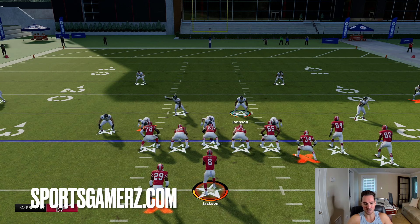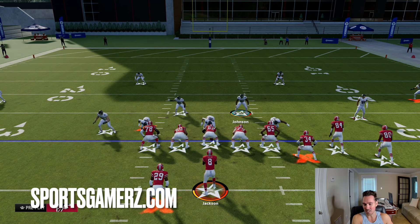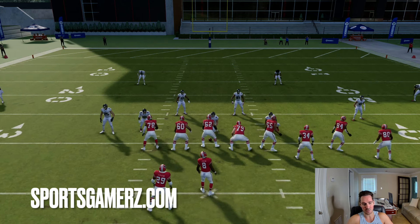Well, the biggest reason is this nickel 3-3 odd has a blitz that is unslideable. You cannot block this blitz the same way that you can block dollar and a lot of the other blitzes out there. So in this video I'm going to teach you guys the secrets of this blitz. The first thing I need to show you is the proper coaching adjustments and subs you're going to want to use when running this.